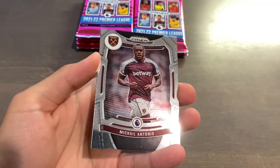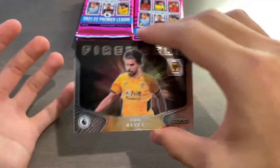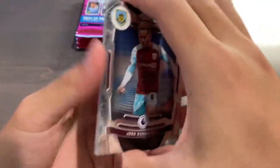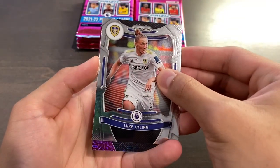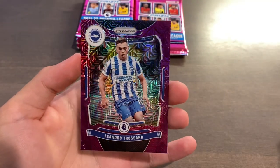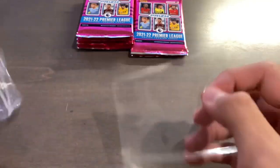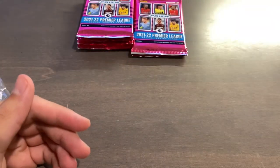Isaac Hayden. What a way to start off. Simon Godos, Mikel Antonio, and we have a Fireworks insert of Ruben Neves for Wolves. That right there just made up the box already, or at least what I paid for. Josh Brownhill, Tyrone Mings, Luke Ailing, and we have our purple mojo — it's going to be for Brighton, not a rookie: Leandro Troussard. A solid, solid player. I'm going to sleeve up all the parallels as soon as I get them so I don't damage them.